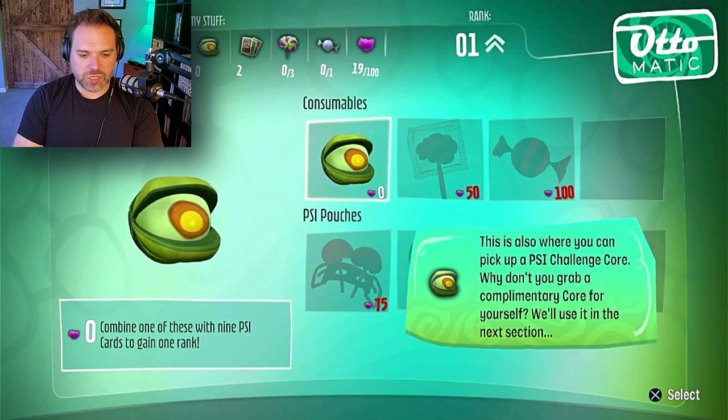Probably a good idea. Psy cores, check. Psy pops, check. Candy, check. Sure.